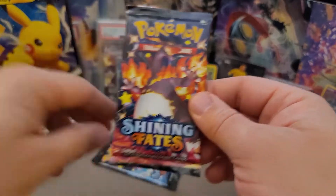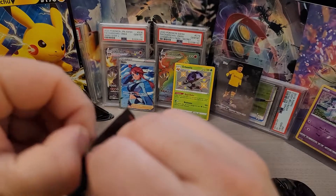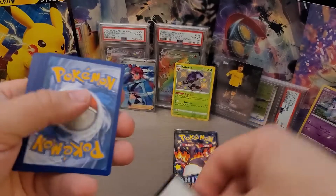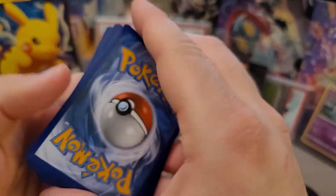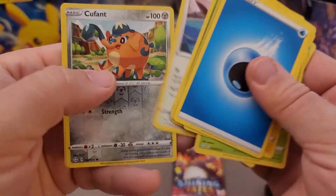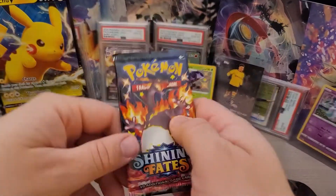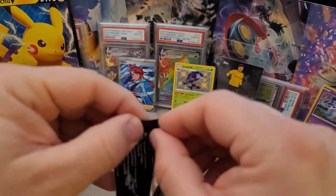Oh man, look at that — that one's got the Charizard artwork. We'll save him for last. Let's see what we got out of this one right here. One, two, three, four. And we are pulling a whole lot of nothing. Strike out. I think because we got that Skyla, we used up all of our luck on this one.